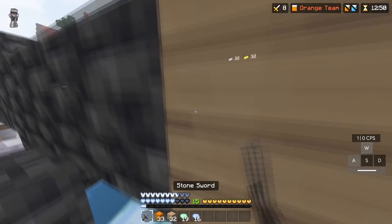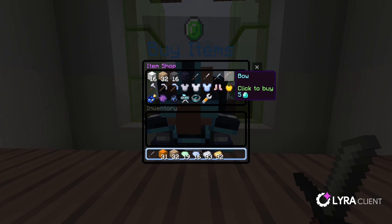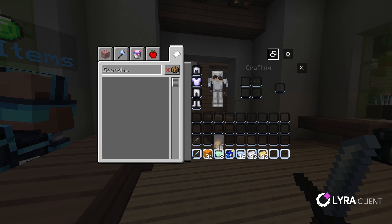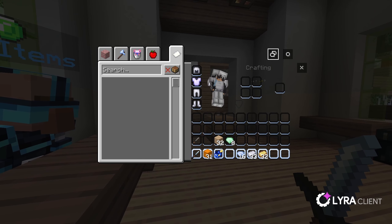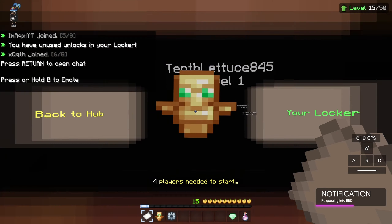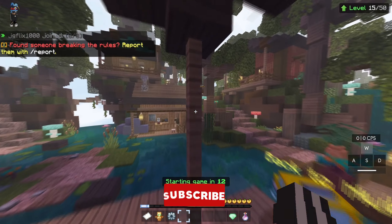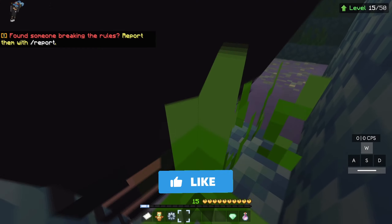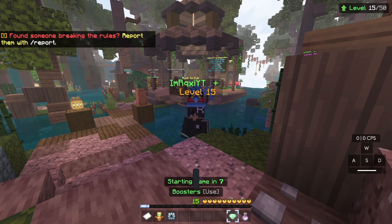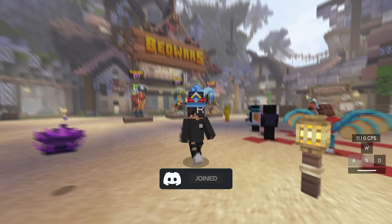I almost died — this guy needs to chill out bro. I don't have any diamonds in there. We're gonna get a diamond sword so I hopefully stand a little bit of a chance, and I want to be able to knock this guy off because I'm not gonna be able to kill this man — he's too good at the game. Bro fell off the cliff! Did he actually fall off the cliff? He either recued or fell off the cliff — because he recued almost at the same time as me. If you guys enjoyed this video and want more like this, please hit thumbs up, subscribe, and turn on post notifications!